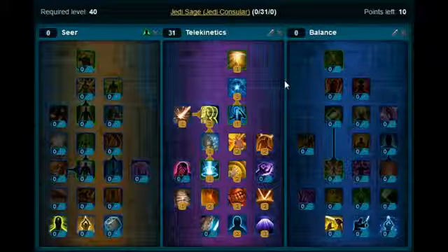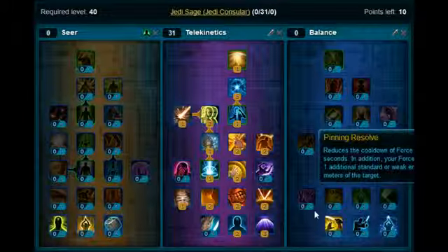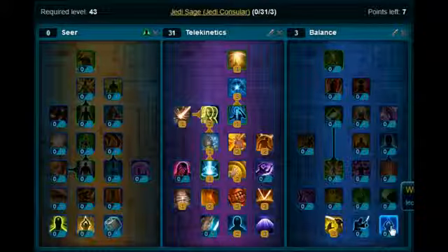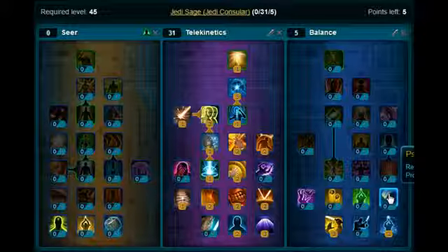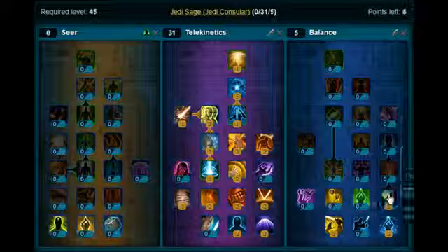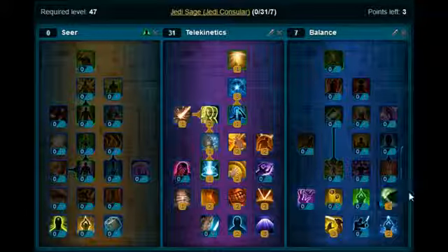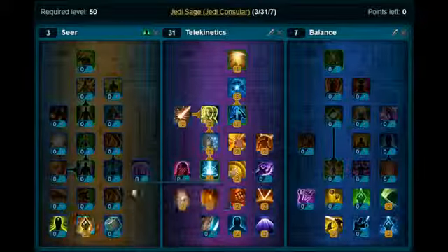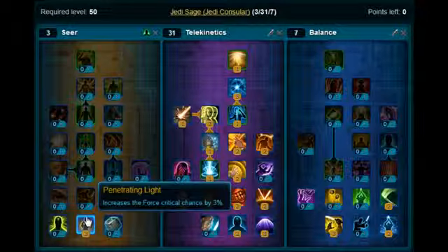Now moving across, you want to go to the Balance Tree. You want to stick three points on Empowered Throw. You want to put two points on Will of the Jedi over here. And Psychokinesis — in the game, I don't know why this isn't updated — this will be called Critical Kinesis. You want to stick two points on there. Lastly, your last three points you want to stick on Penetrating Light, so you've got three points on there.